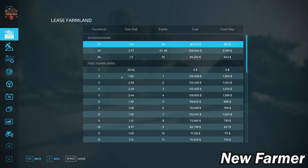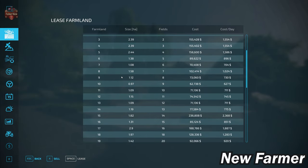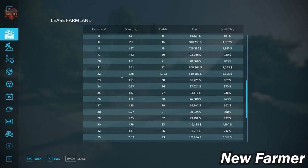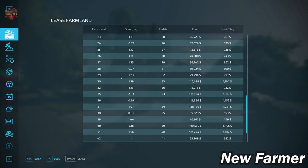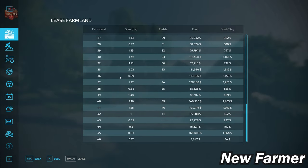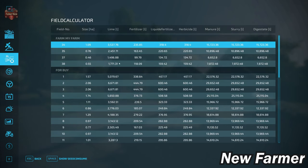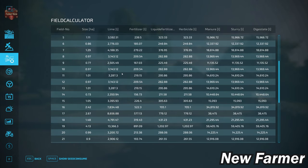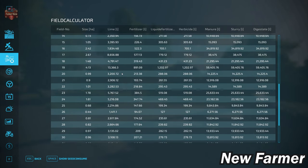Let's take a look at the farmland lease screen, which shows all buyable farmlands, which fields are included, how large those farmlands are, and how much they will cost. We can cross-reference that with the field calculator screen, which shows the sizes of each particular field.